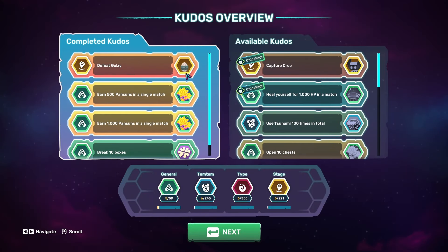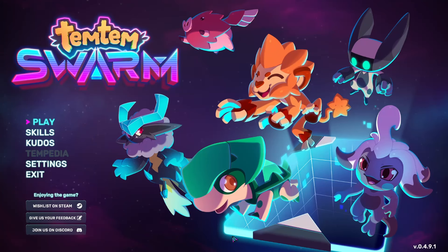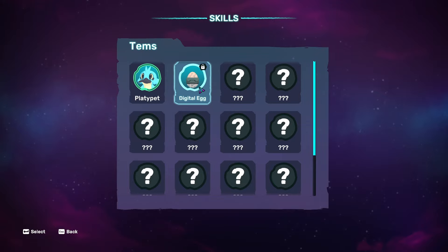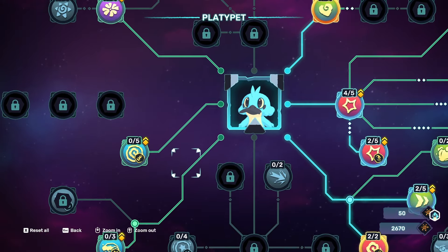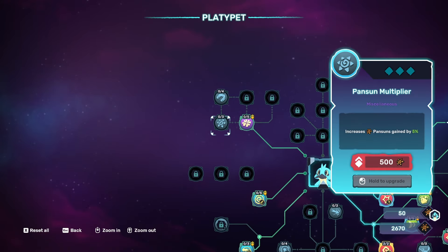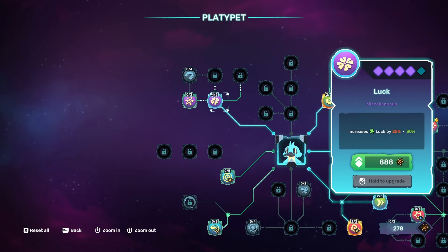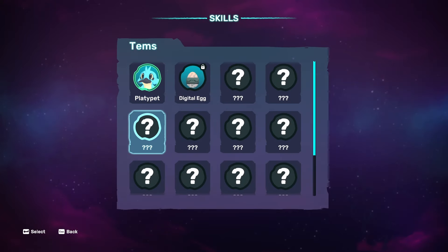The digital egg was for defeating Golzi. We also got challenges: earn 500 Pansans in a single match, earn 1000 in a single match, and break 10 boxes. Let's go see what luck does for us. Luck increases Pansan gains and pick-up absorption, which is really really good. We've got some currency to spend. I think we'll keep the magnet for next time and just level up luck as much as possible — I think that could come in quite handy.